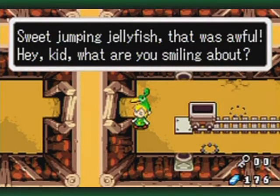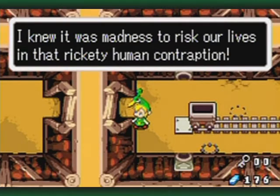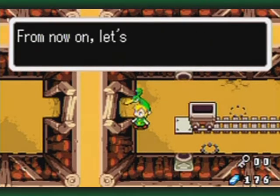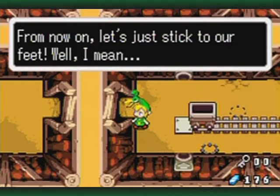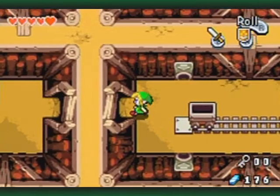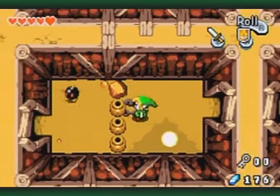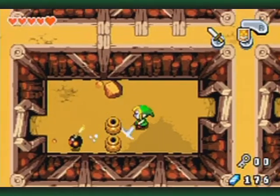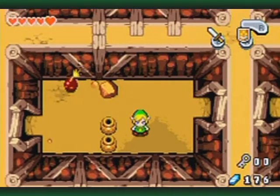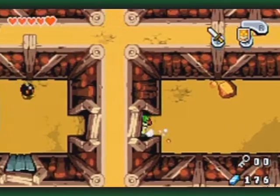Hey kid! What are you smiling about? I knew it was madness to risk our lives in that rickety human contraption. From now on, let's just stick to our feet - well, I mean your feet. Sure you thought that, Ezlo. Sure. Well that was fun. And yeah, all of them in this dungeon are like that too, and it's quite ridiculous but oh so much fun.